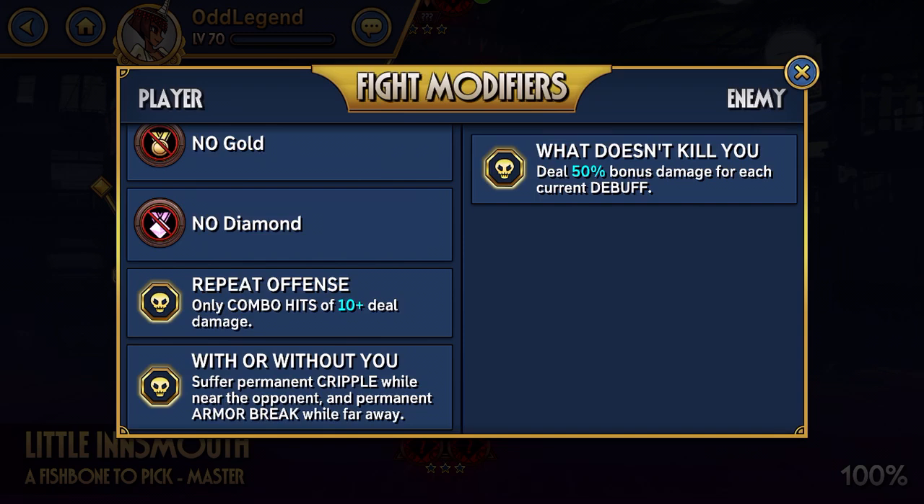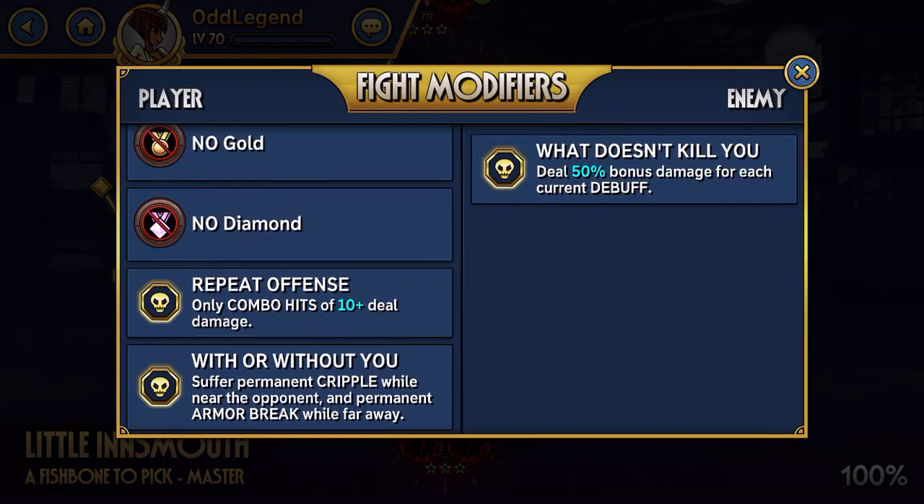Now for this one, A Fishbone to Pick, your modifiers are going to be Repeat Offense — which is only combo hits of 10 plus deal damage to the opponent. It's pretty simple how you're going to want to get around this one: you're going to be wanting to go for high combo fighters. So generally for this node, Double will not be your best. Double, Cerebella, Beowulf for sure — Beowulf will really suck for long combos. Those are going to be ones you don't want to go to, because it's going to be difficult to get a lot of combos over 10 hits.